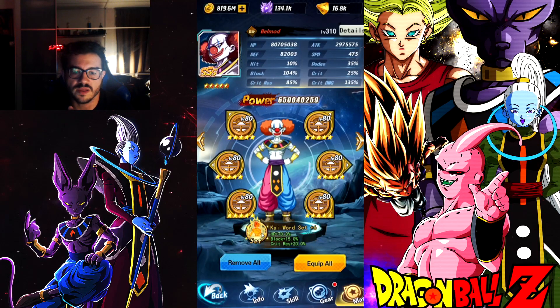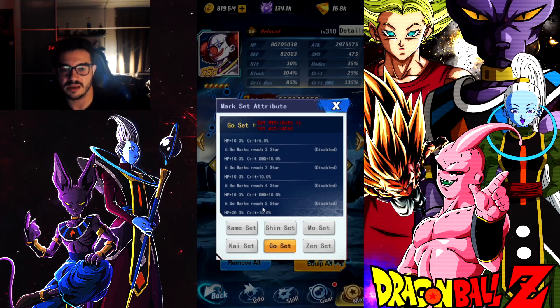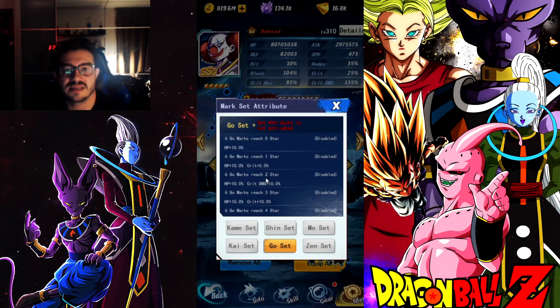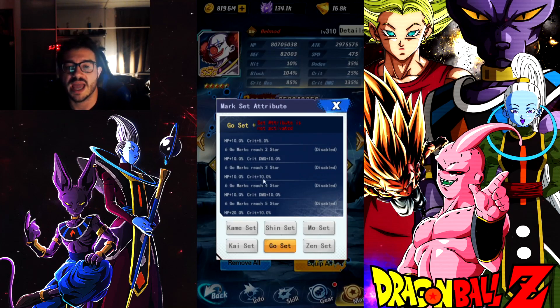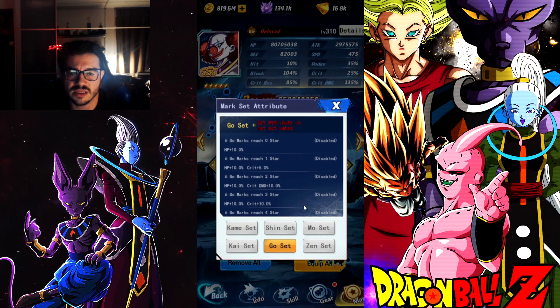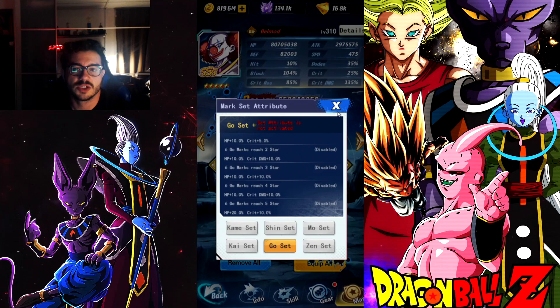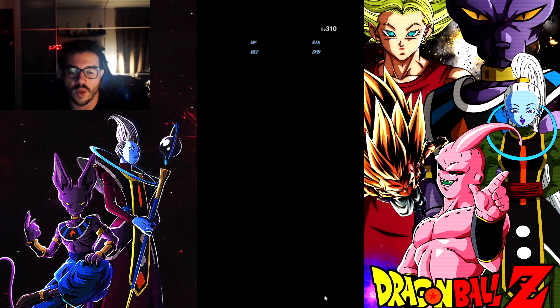Another option you could go with is the Go mark. This increases his HP, crit, and crit damage. This is something to also take into consideration, because you can have a Go mark on him and have a lot of HP percentage and also have that increasing critical damage, which is 20% total, and crit is 25%. That extra boost in HP — this dude is going to do so much damage.